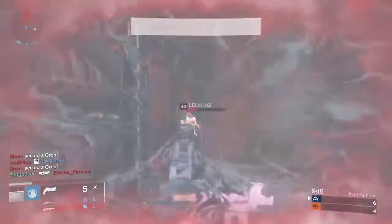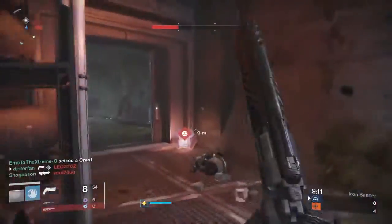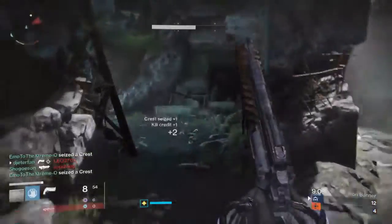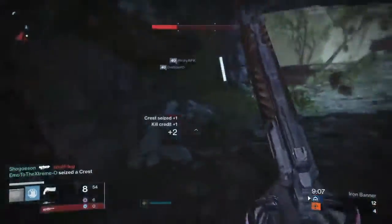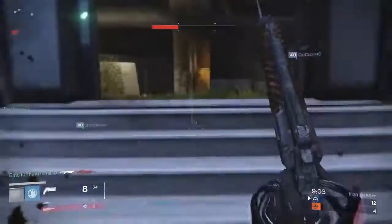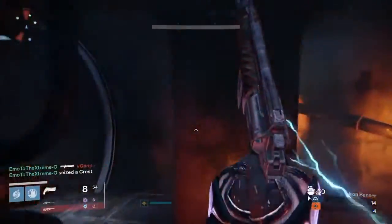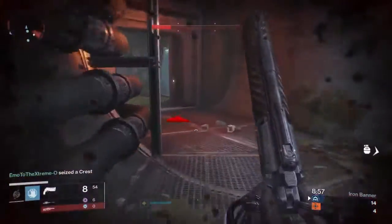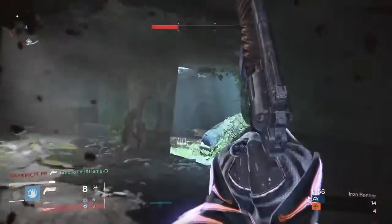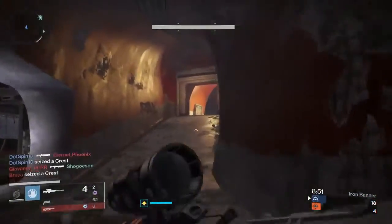When I run this hand cannon, I do suggest wearing some sort of gauntlets that might increase the reload speed, because it is a little sluggish. If you're trying to rush or play Rift or some sort of game mode, you're going to have to be reloading a lot. It's definitely better if you have a reloading perk on so you can do a little bit more damage just a little bit faster. There is even a perk to lower the reload time if you'd like, but I just want to maximize the actual performance of the gun and use gauntlets for the reload speed instead.